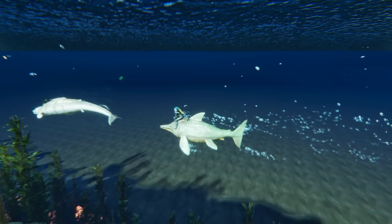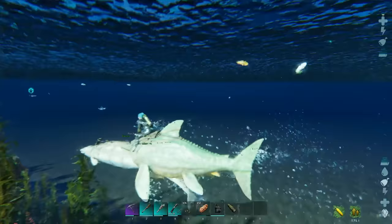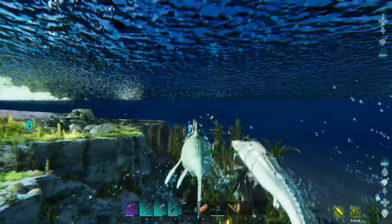Movement speed for both players and creatures was removed, as well as oxygen for water dinos. This makes the game feel a little more realistic all around, and honestly, I didn't even notice they removed movement speed for dinos until like a week in when one of my tribe mates told me. Just goes to show how good of a change it was, and I really appreciate it.